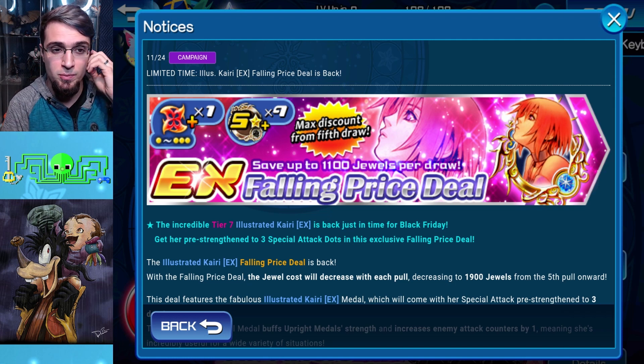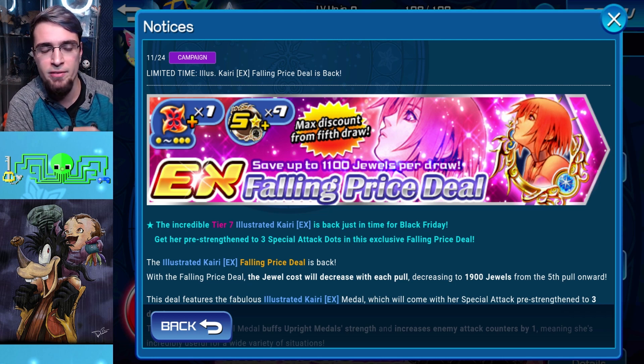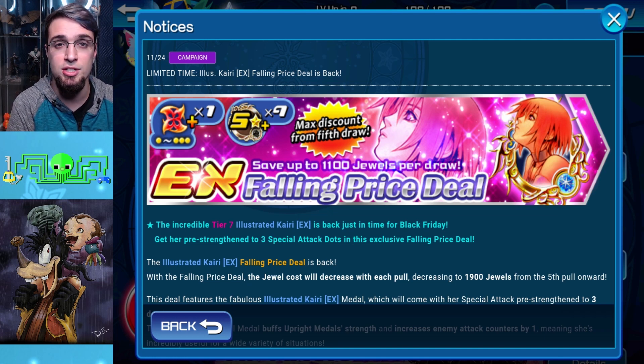If you don't have enough to pull right now — say you're at 15,000 jewels and don't feel like risking it — Avatar boards are going to do better for you. Maybe you're saving for something else. There's also another version of this medal coming called Illustrated Shion EX — it's reversed and buffs your reverse medals. If you want to save for that, you can. This banner will come back frequently because it is a game-changing medal — you need it to compete in a lot of situations. But you can clear a lot of content without it, as I've shown on my free-to-play account.